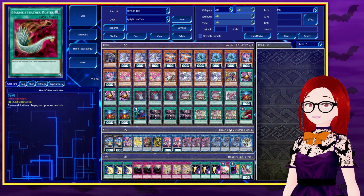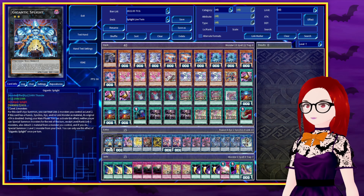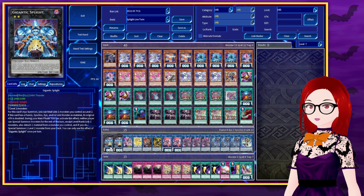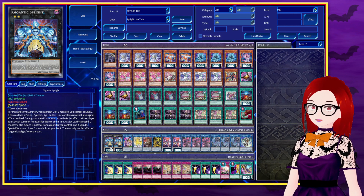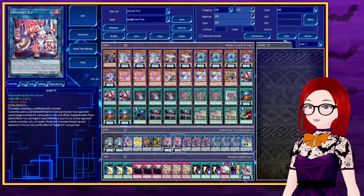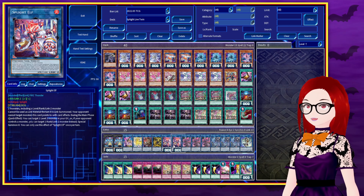Alright, that's it for the main, so now let's get into the extra. We have two Gigantic Sprite — a really killer card that you can make with any two of the main deck monsters, that summons a level 2 from the deck. So summoning this large man nets you a large advantage, but also largely locks you into 2s. Two Sprite Elf allows you to get 2s you've already used back from the grave to be used yet again — killer card just like Gigantic, gotta have them at two.